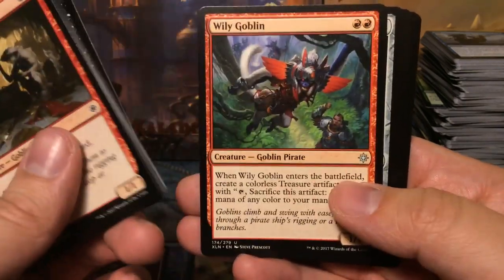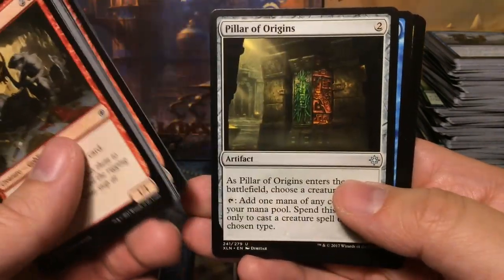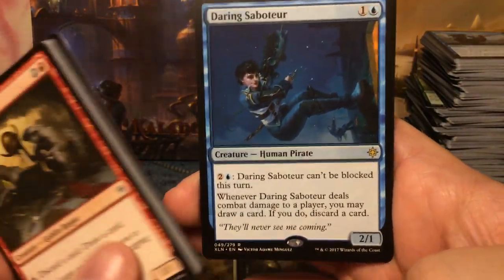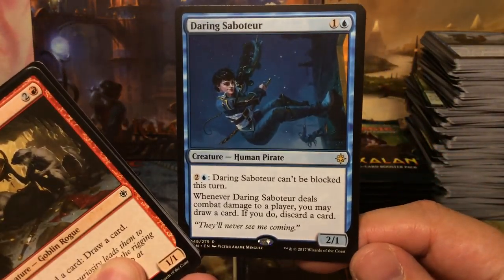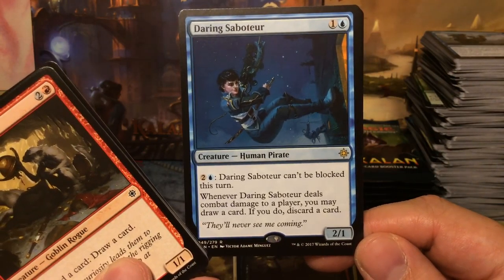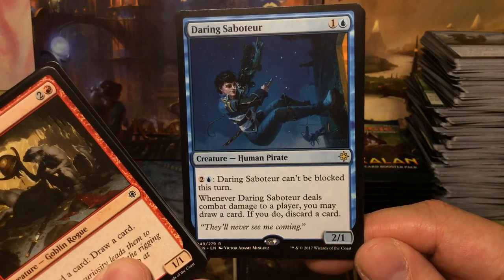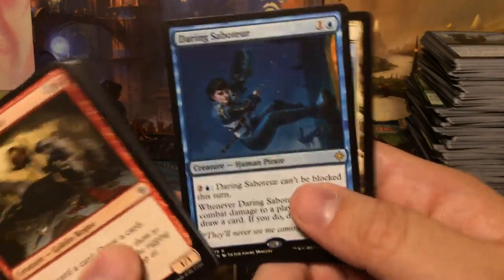Ruthless Knave, Wily Goblin, Pillar of Origins, and we get Daring Saboteur — two mana 2/1. For three it can't be blocked this turn, and when it deals combat damage you may draw a card and if you do discard a card. Very cool.